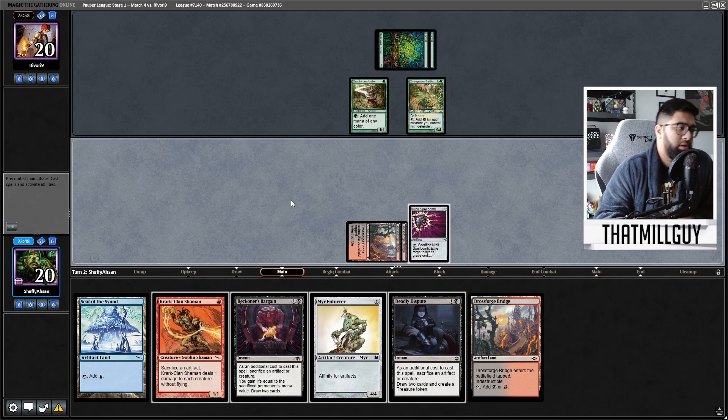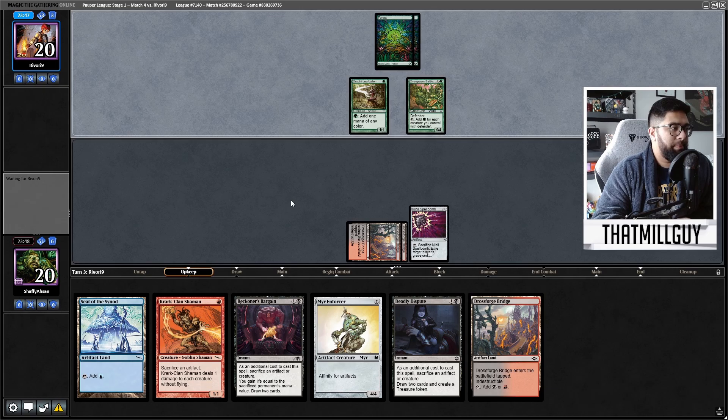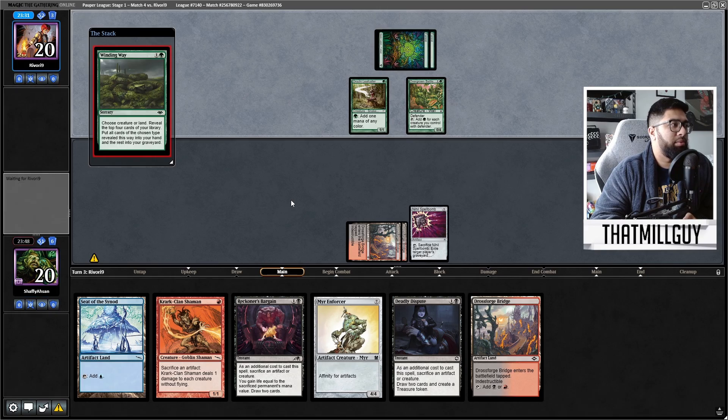Joss Forge Bridge. Next turn, unless I really have to, I think I play Bridge again. Or I could play Seat and then bring out the Murmur Enforcer. The problem is I just don't know what I have against this deck right now at this very moment. They do still have a couple of pieces to assemble, to be fair, if this is Walls.